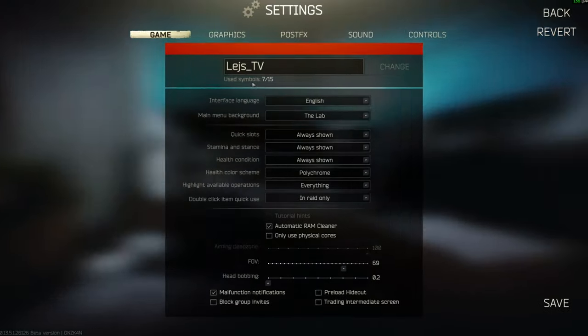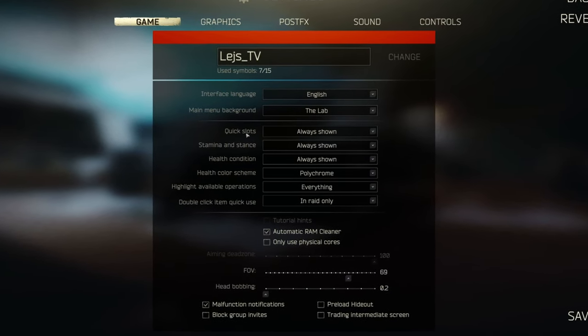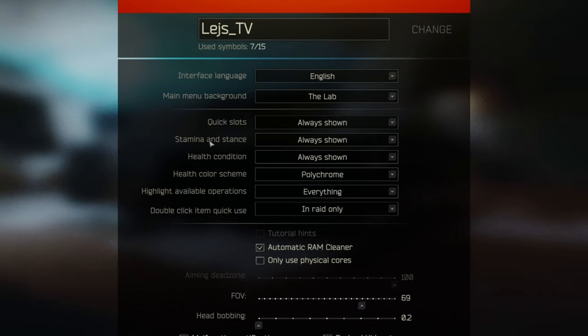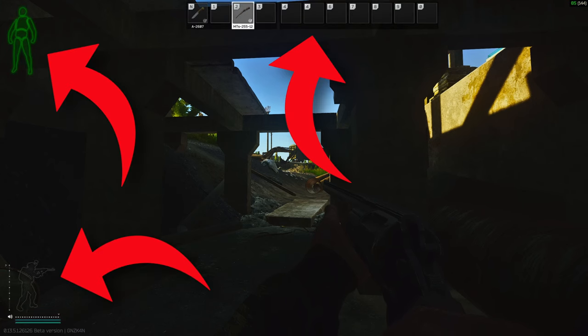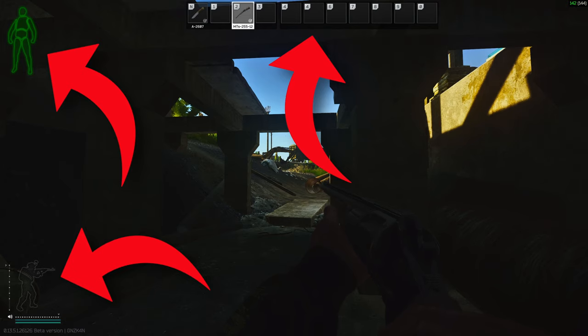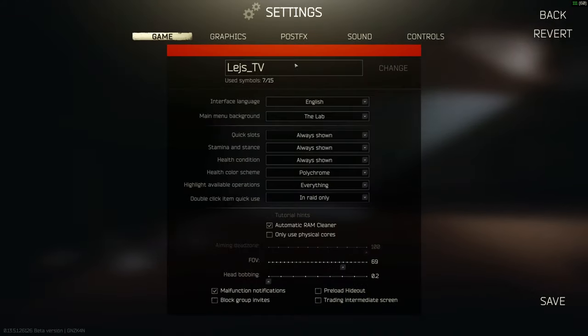Hopping into the settings, starting in the Game tab. I've got quick slots, stamina, stance, and health condition always shown — it gives you extra information in the top corners. You can choose to disable it if you want the immersion, it's up to you.